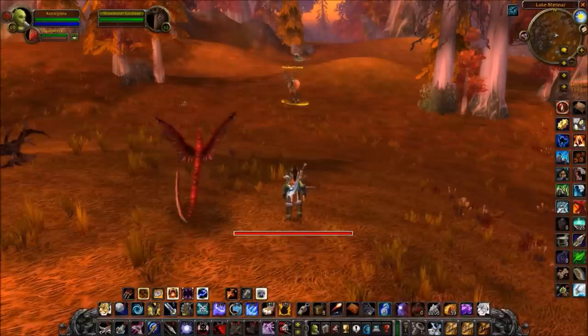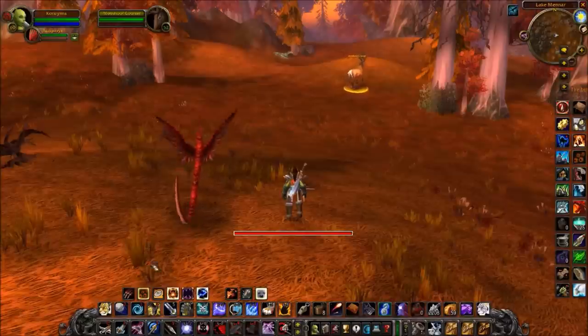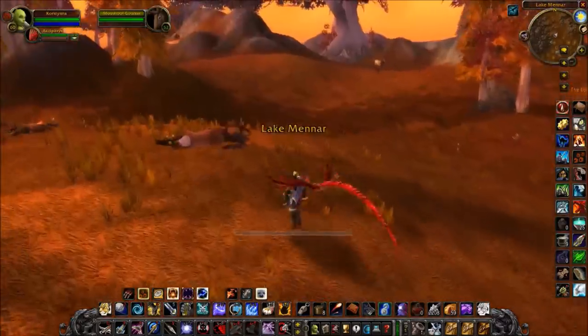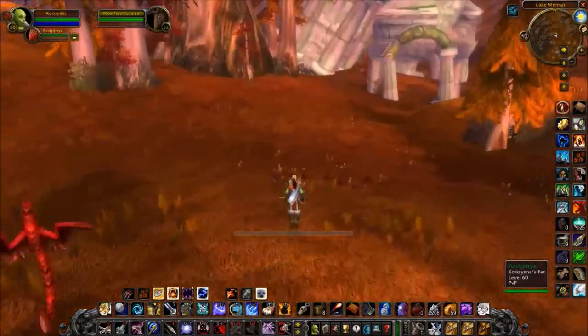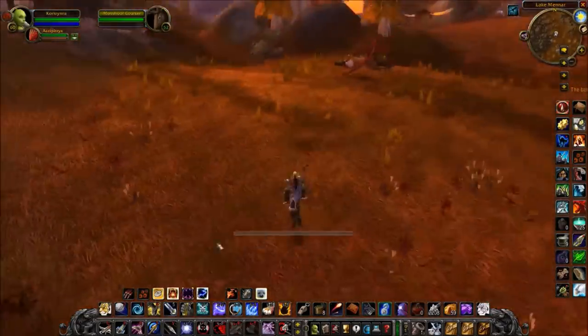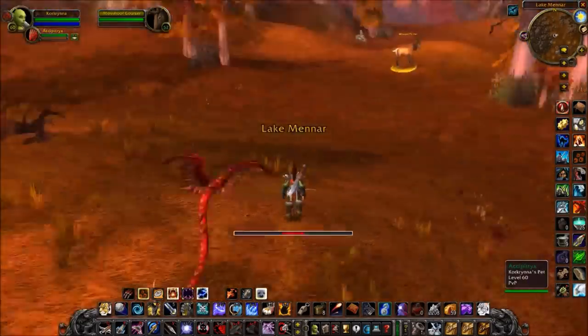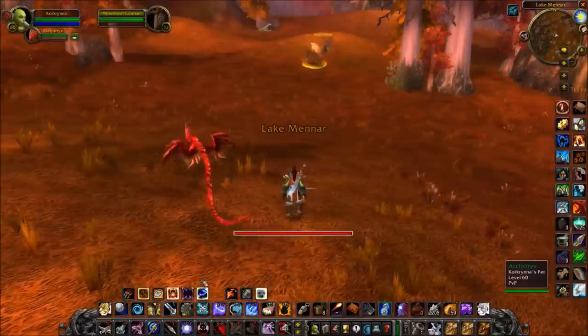You have Attack, which issues an attack order to your pet so it attacks your selected target. You have Follow, meaning your pet returns to your location and follows you. And you have Stay, which means your pet holds its ground while you run around, and then Follow to bring it back. I would recommend binding these to some keys — it just makes control that much easier.